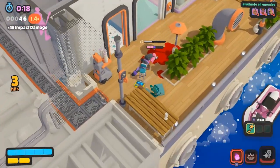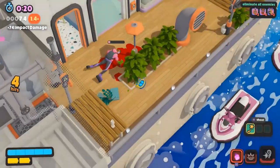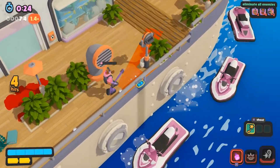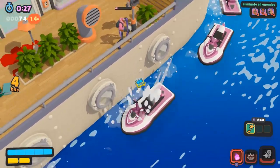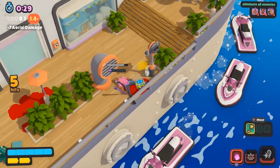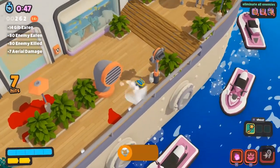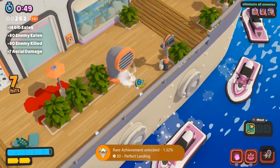Next up, we can get the Perfect Landing achievement for killing an enemy by landing on their head. Weaken an enemy to one hit, then lure them to the edge of the boat down by the jet skis. Drop down on one of the jet skis and it'll bounce you up into the air — land on the enemy's head to kill them and unlock the Perfect Landing achievement.